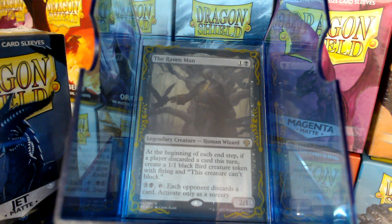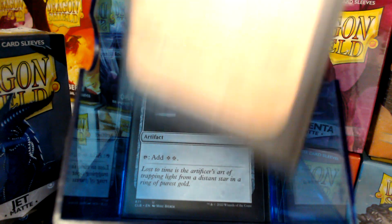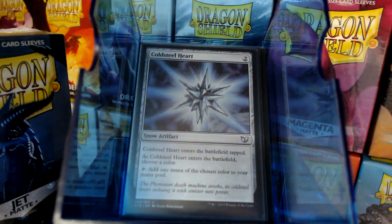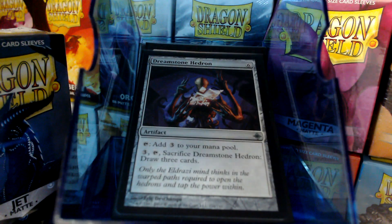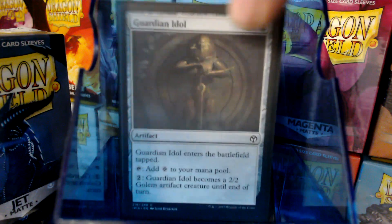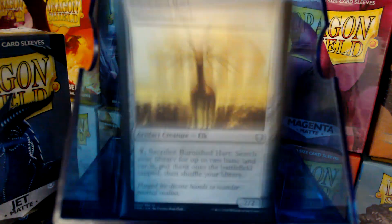Let's look at our mana production. Besides our basic lands, we have Dark Ritual, Sol Ring, Charcoal Diamond, Cold Steel Heart, Decanter, Dreamstone Hedron — double usage there — Guardian Idol, Leaden Myr, Worn Powerstone, and Burnished Hart.